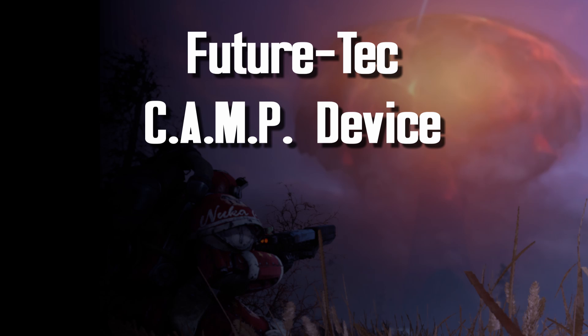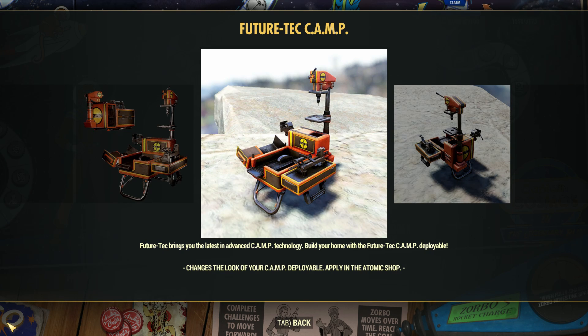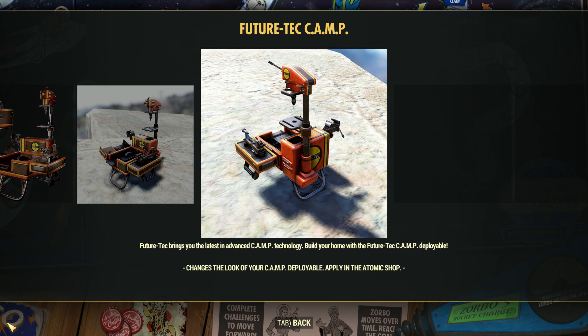First, we'll look at the Future Tech camp device. Or, actually, we won't look at it because, as I understand it, the camp device skins are bugged and are disabled at the moment. Frankly, I don't like that they gave a reward that we can't actually use. Thanks again, Bethesda.